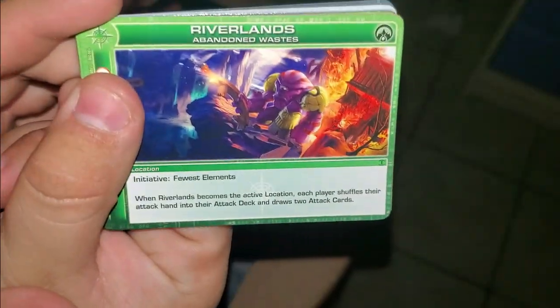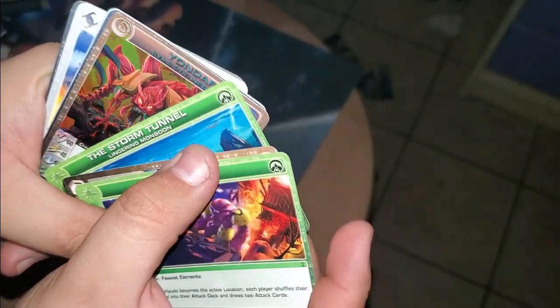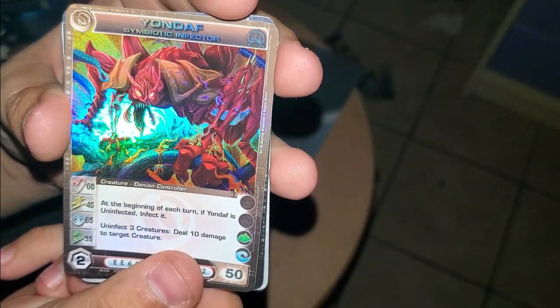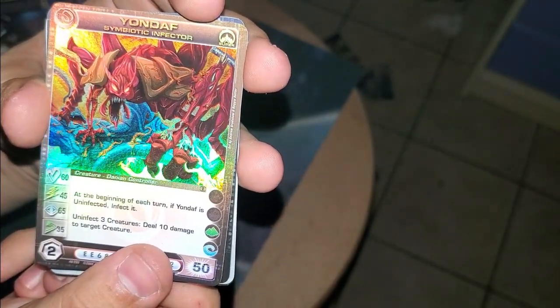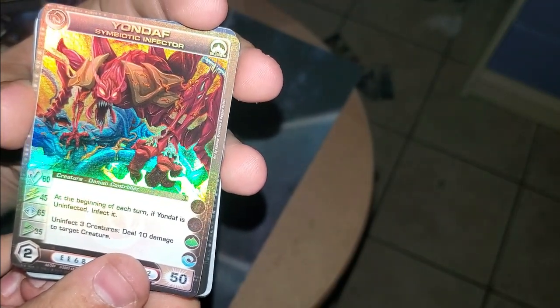Next pack. We have Riverlands Abandoned Waste, Odoo Banthax, Storm Tunnel — ooh, a super rare! Yondaf, Symbiotic Infector: 60, 45, 65, 35, 50. At the beginning of each turn, if Yondaf is uninfected, infect it, uninfect three creatures, deal 10 damage to target creature. He's alright.